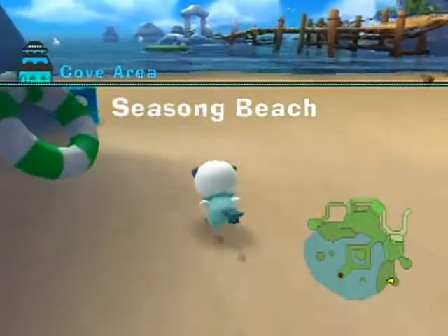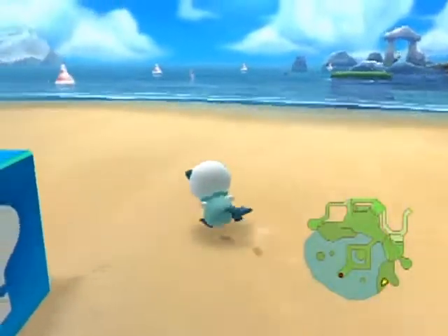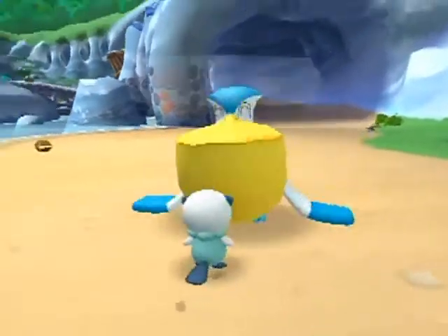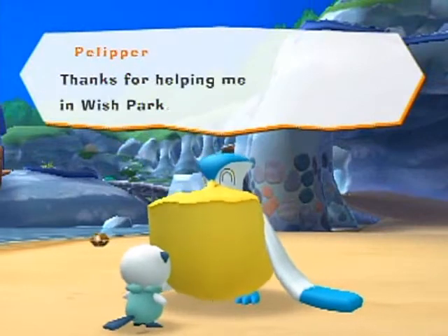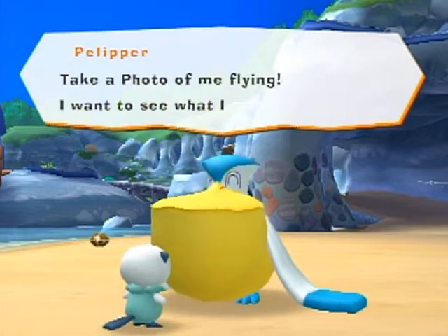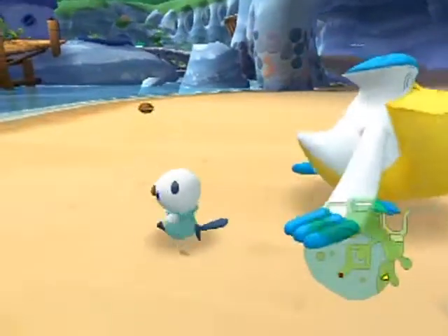Hello everyone and welcome back to the walkthrough. Upon returning to the beach you'll notice that there are new Pokémon roaming around — these are the Pokémon we rescued from Wish Park. And what's this? You can take photos. Pelipper asks you to take a photo of it flying to see what it looks like.